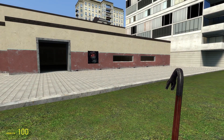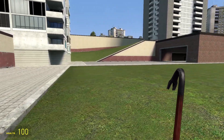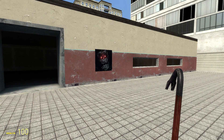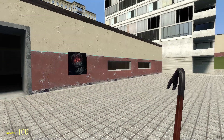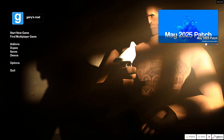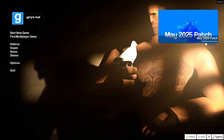It redirects me right to Gary Newman's profile, which is what we want. Now all you have to do is let a friend join your server — the friend who joins should get the achievement. To showcase this, I played with two friends of mine who were kind enough to volunteer.